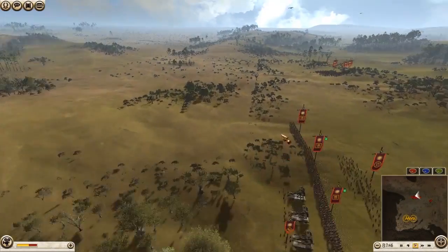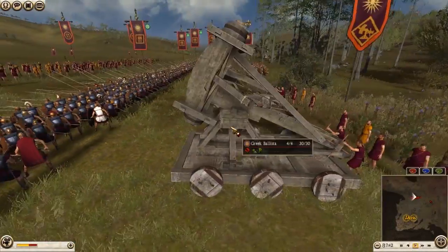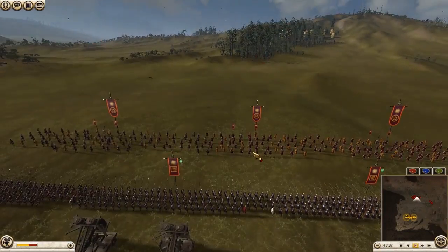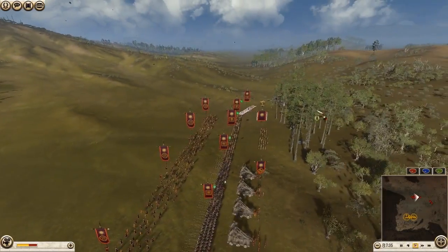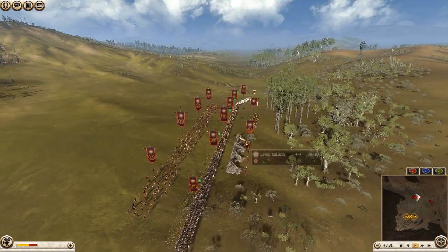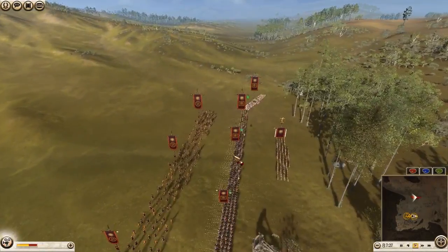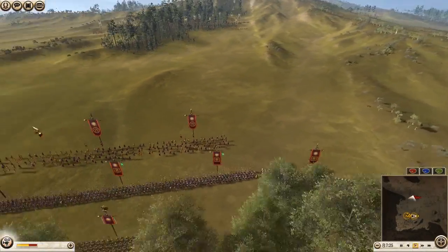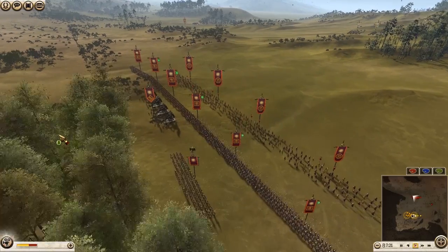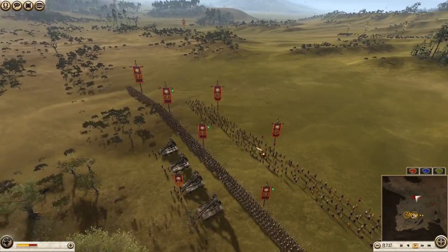He's brought some Ballista to the battlefield, which I thought was kind of weird and dumb and a mistake. Bringing Ballista in a multiplayer battle is just never a good idea — they're useless against people who know how to counter them. Just like Pikes. He also bought a lot of Pikes, and Pikes can be useful, but not in the way this guy is using them.